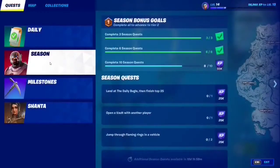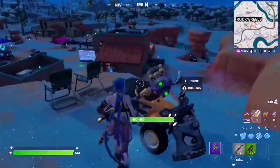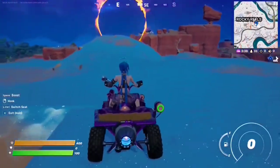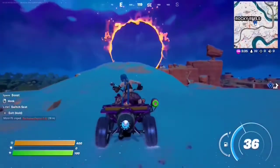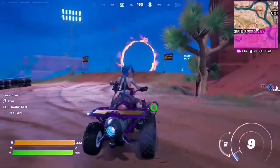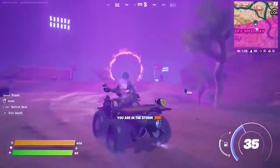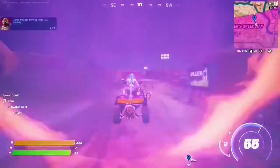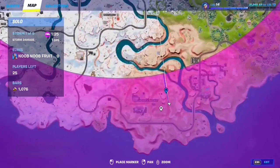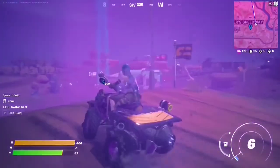For this seasonal quest you have to jump through flaming rings in a vehicle. This is the first spot where you can find a flaming ring — I'm pinging it on the map right here. There's a car nearby and we simply jump through the flaming ring — that's one out of two. The next flaming ring is at Chonker Speedway — there's one here and another right there, so that's two out of two. There are also a lot of them all around the map, so just jump through them with a vehicle.